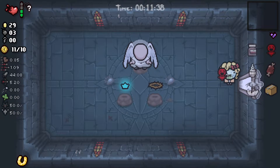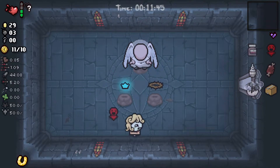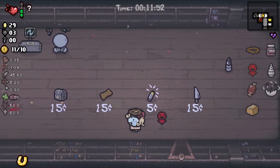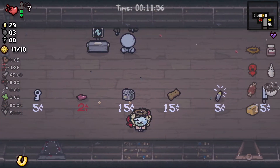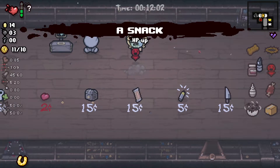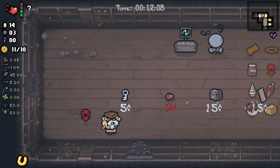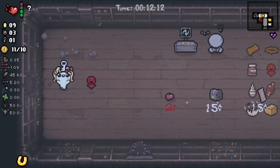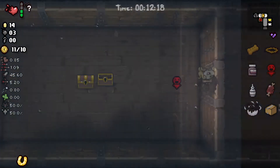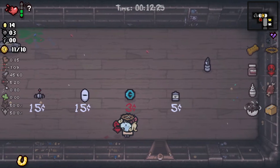It doesn't really matter — our damage is already through the roof. The one goes away though, that's the problem. So I'm actually gonna take blood of the martyr here, because I'm gonna end up hitting myself — let's be real — and that's not gonna be good because it'll make our health go down and we lose our crown. I'm gonna pass on those. Screw it, we're gonna buy one key and see how this goes. I think that's a sign — just leave with what we got. Spider mod would have been cool.